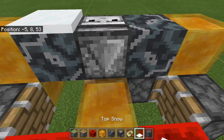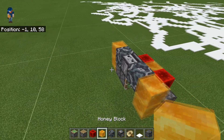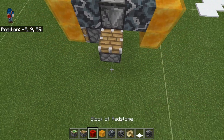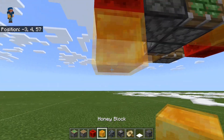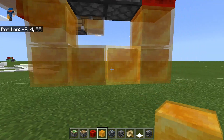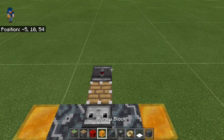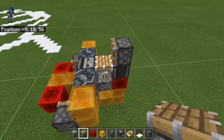If we place snow on it, it will move — so that works. Now we're going to attach our mechanism. Our mechanism is going to be a regular piston on this side facing up, and a redstone block there. We're going to attach this redstone block back to this honey block. Then on top of the redstone block, we're going to place the observer facing downwards and another piston. This gives us our flyer and our mechanism.